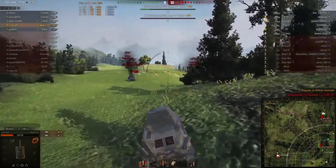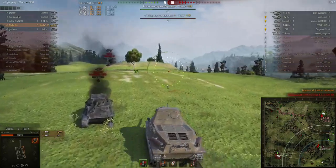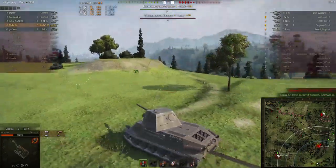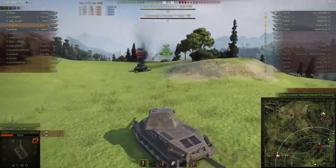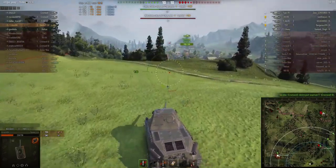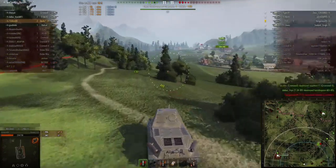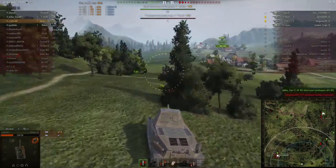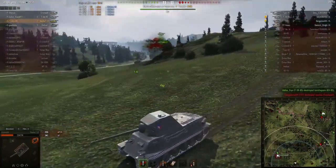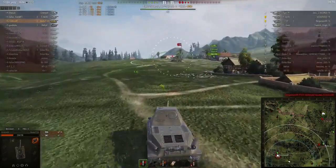I think we're going to go help the Cromwell cap. Because if we can get on the cap with two people on it, I think that will win us the game since we have our team resetting it. As soon as I get on the cap, we should be able to win this game for our team. The tier 7 on their team is still alive. I have two kills — didn't even notice it. 900 damage. This would be a great game to win. If I get on the cap, that should cut it in about half, so about 30 seconds, maybe 20.